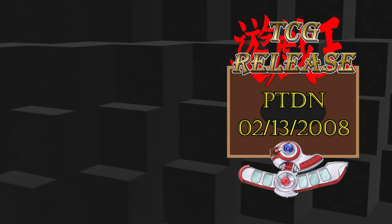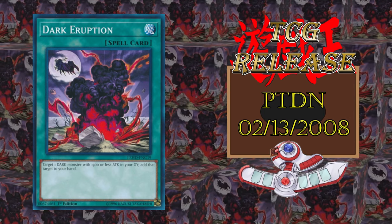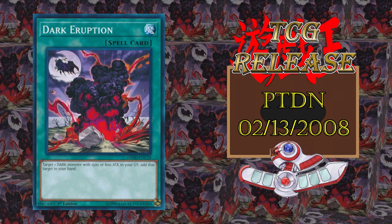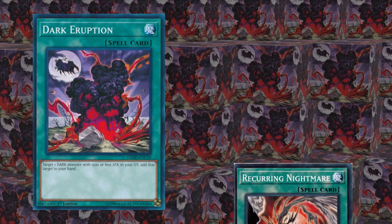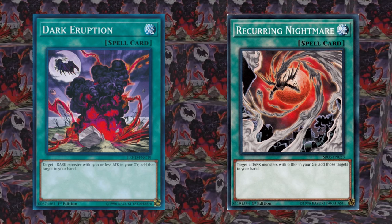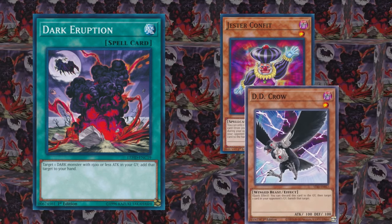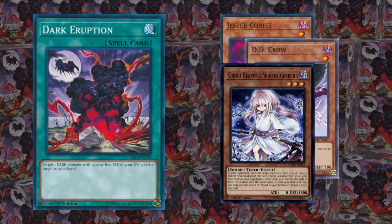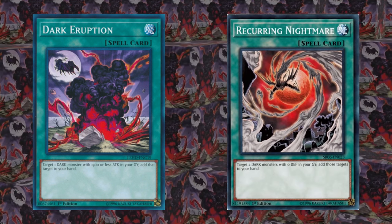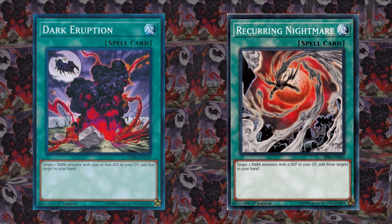The Phantom Darkness just keeps the dark support rolling with Dark Eruption. This card retrieves a dark monster from the graveyard to hand with 1500 attack or less, so a little bit different requirement and separate niche than Recurring Nightmare, although certain decks benefit from running both. This can be used to either recycle combo pieces or a lot of different hand traps. Also, Dark Eruption needing only one targeted graveyard monster makes the card more flexible. Card selection and recycling is virtual card advantage, even if it's not a plus one.